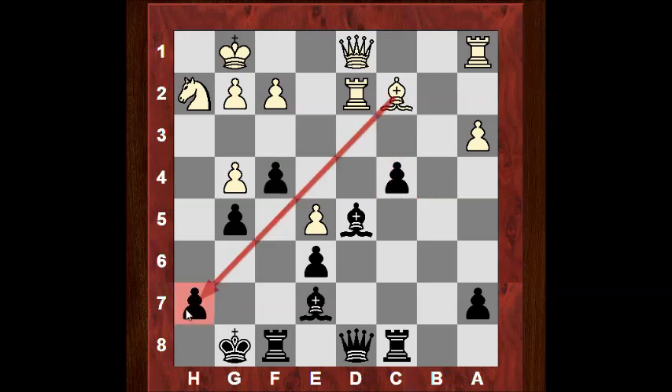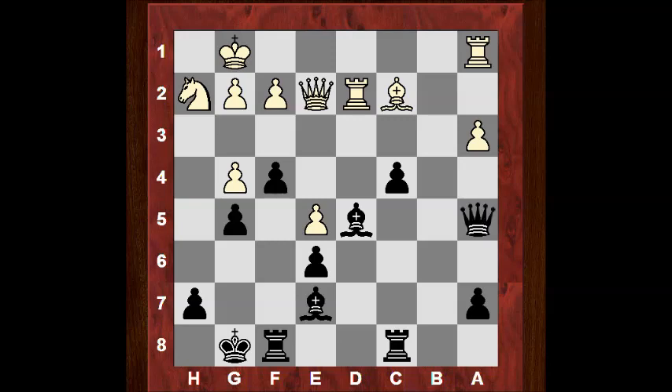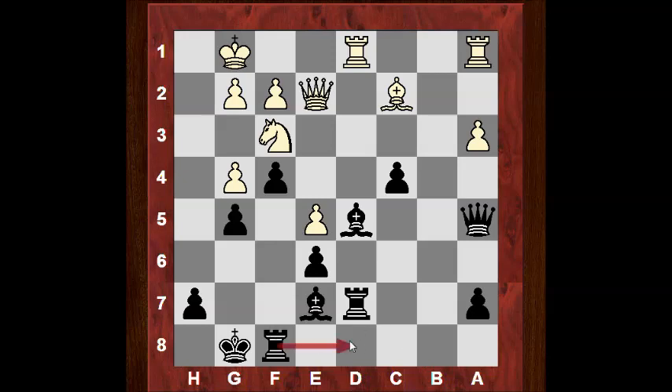After f4, white has got some prospects potentially if black slips up. Qe2, Qa5, and now Nf3 trying to tie down the bishop to g5. Rcd8 means there might be an idea of Bxf3 coming up soon. The rook just steps back. Rd7 — a very simple plan of just strengthening the position. Kind of over-protection of d5 as a central point. The rook in the center is good for lateral defense and also prospects to get to d2 later. Very sensible positional play.